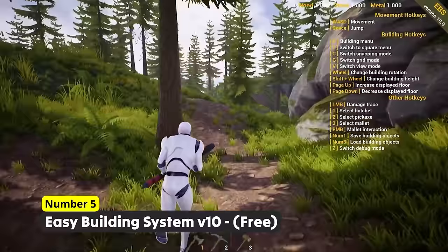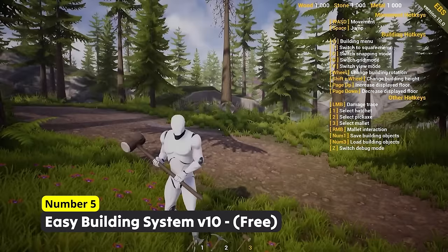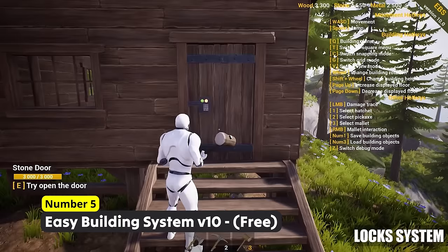I cannot understand how this next product is free. Number 5: Easy Building System Vtemp. This advanced multiplayer building system for first person, third person and top down allows your players to chop down some trees to then build an amazing home with everything from a fireplace to a bed.